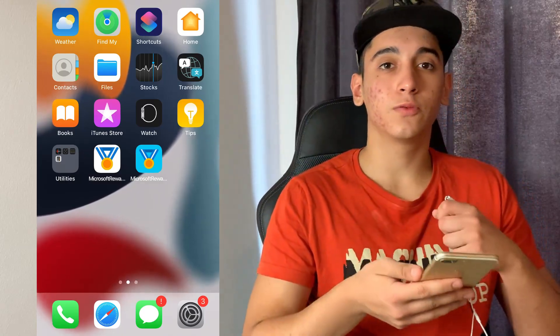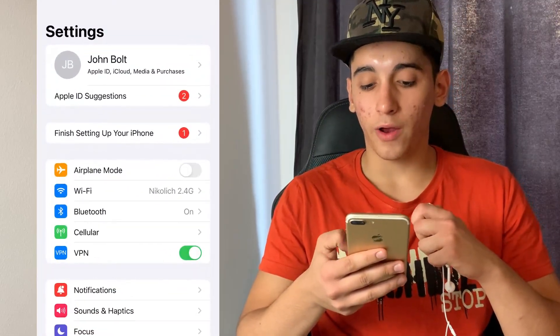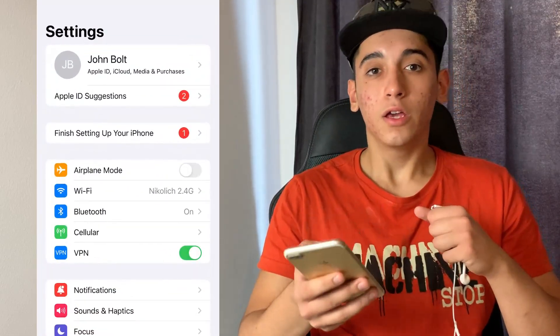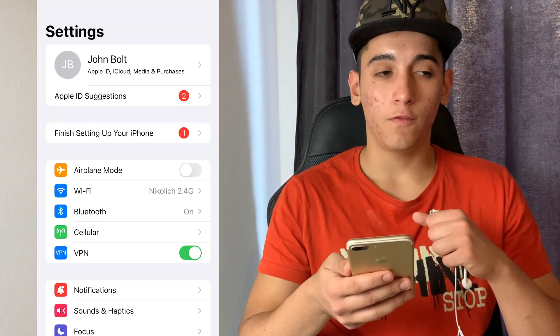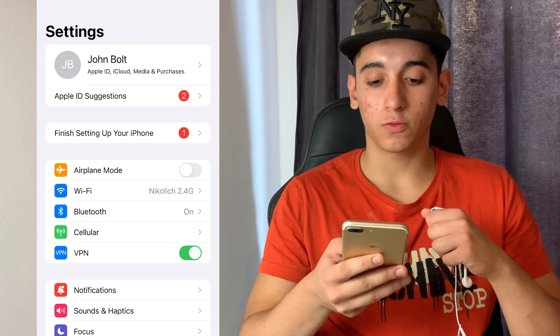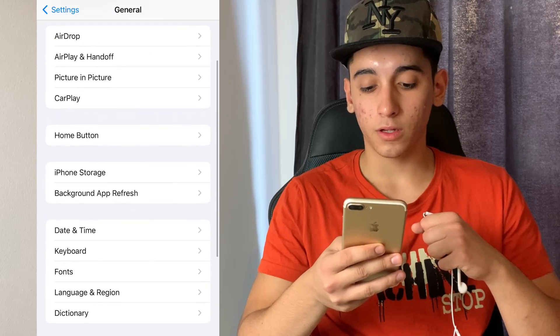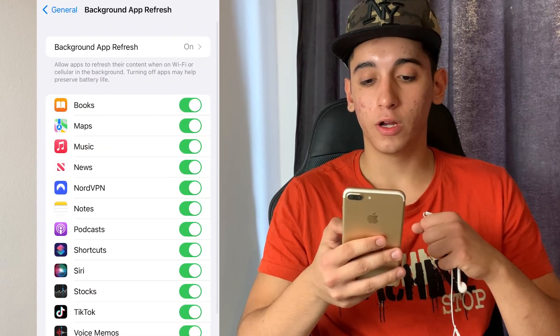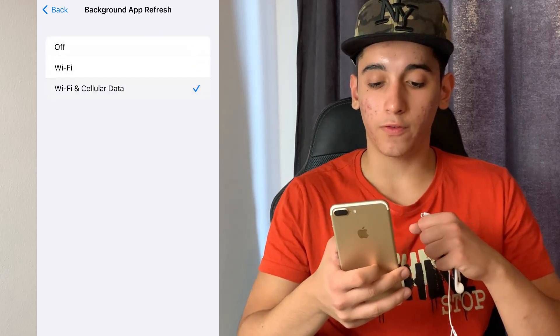The first thing we need to do is prepare a mobile device for the installation. If you're on iOS, head over to the settings. If you're on Android, you don't need to prepare your mobile device at all — you can skip to the part where I tell you where you can get Microsoft Rewards plus plus from. If you're on iOS, head over to General, then go to Background App Refresh, and make sure it is turned on for Wi-Fi and mobile data.